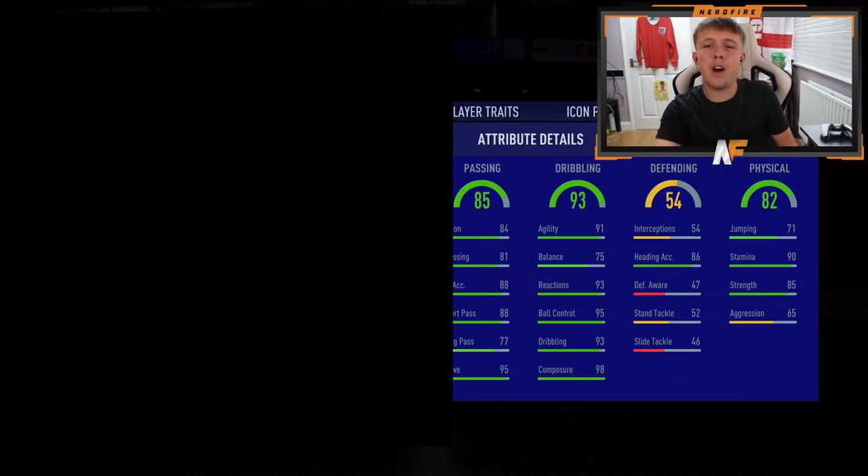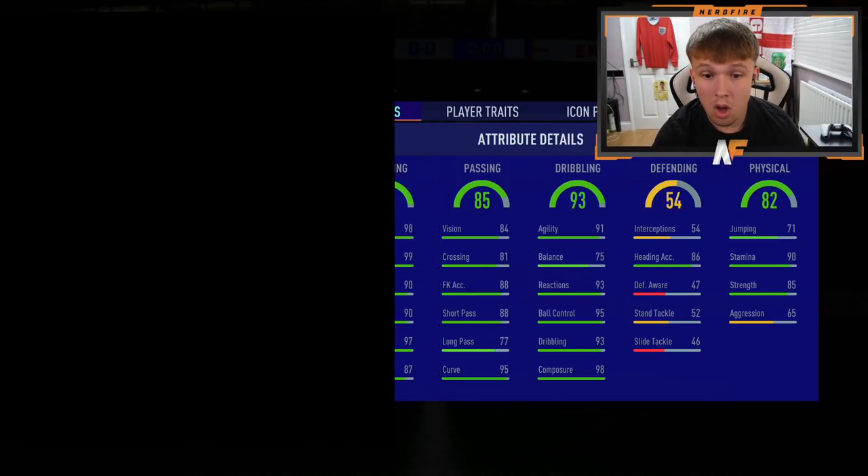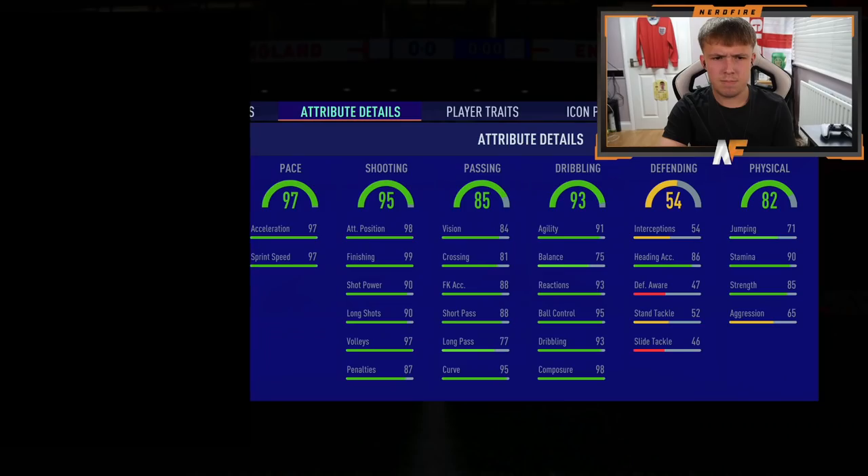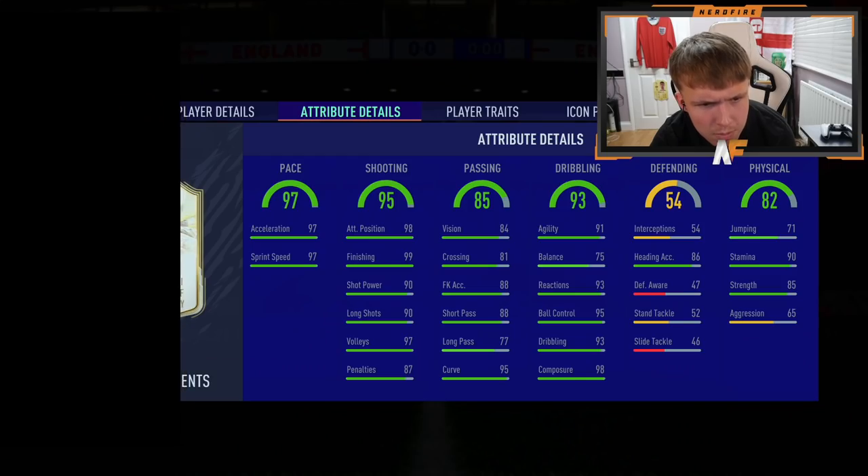In EA we trust - the pack has been opened, time to reveal. The physicals are being revealed: 90 stamina, 82 physical - not the best but not the worst. 90 stamina - okay. The defending stats are low, so it's looking like an attacking player. Heading is actually not bad, so they're probably tall. Dribbling is 93 - not bad at all. 98 composure as well. Passing is 85 - so it's going to be a striker or winger. 95 shooting - very good! And pace is 97 - he's rather fast.